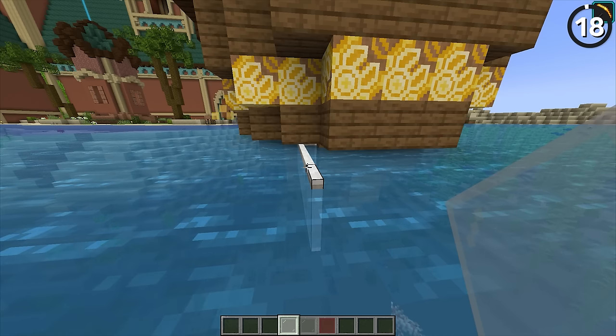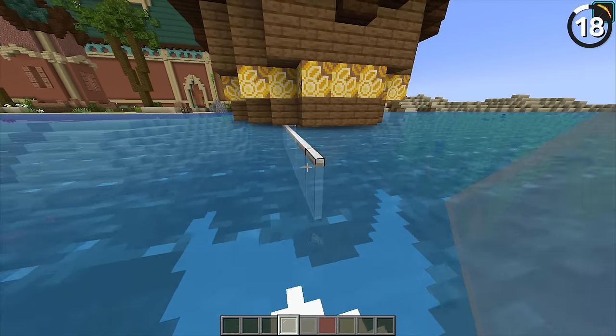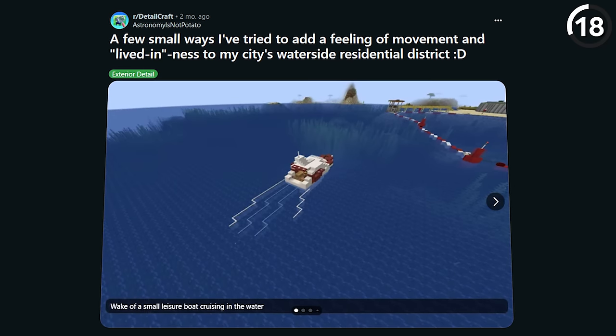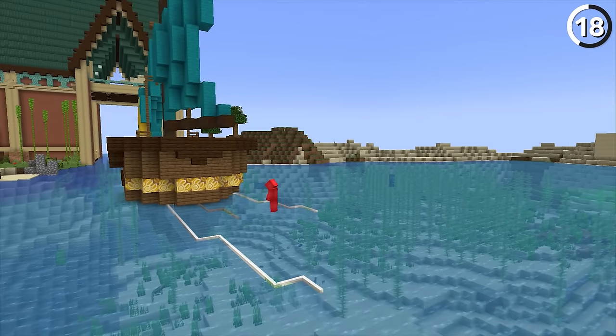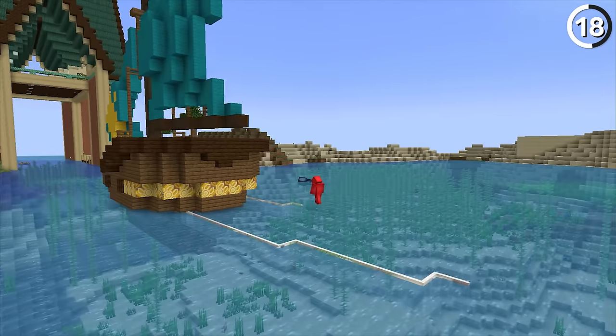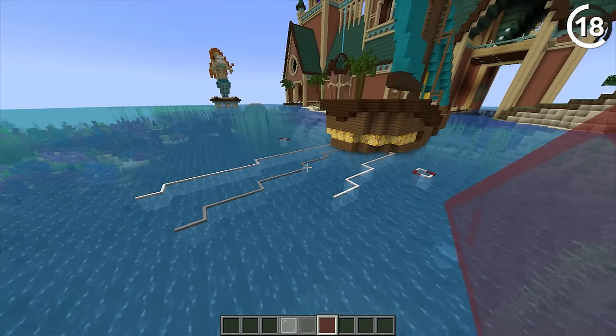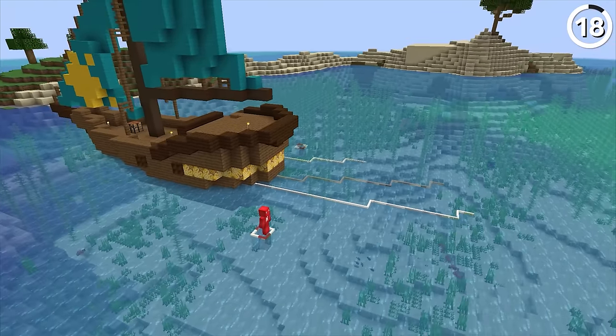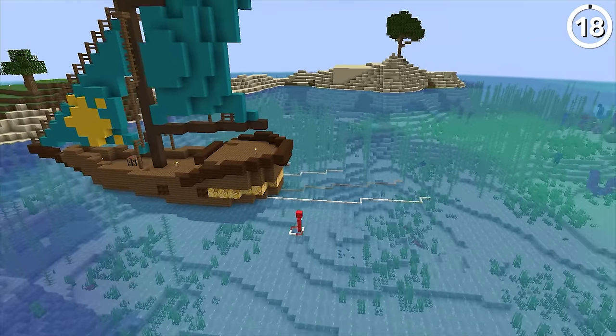Since we're able to waterlog stained glass panes, if we work them into the water like this, we can actually use them as a convincing wake to follow behind your boat. I particularly love using light blue for the middle and white ones for the outside. If we're not getting anything like dr.boat coded in the game, this is probably the closest we'll get to it looking like the trailers without mods.